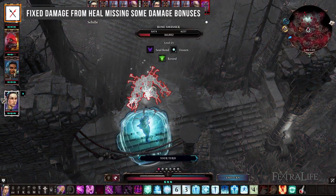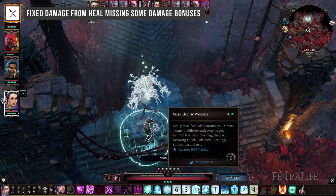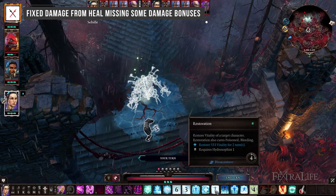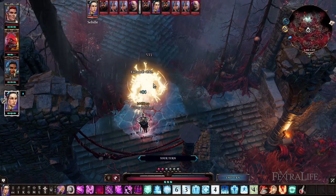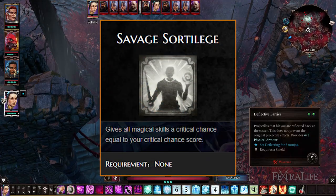Fixed damage from heal missing some damage bonuses. Healing can damage the undead and characters with decay; however, in that case, the damage dealt will now also receive bonuses from Warfare, and it can now crit if you have the Savage Sortilege talent.